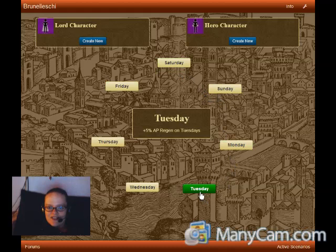The next trait that we have to pick here is our favorite day of the week. As you can see, it just increases the speed at which you regenerate action points on the day that you pick here. So since there's no downside, we go ahead and ask that you pick. I'll go ahead and select Saturday.